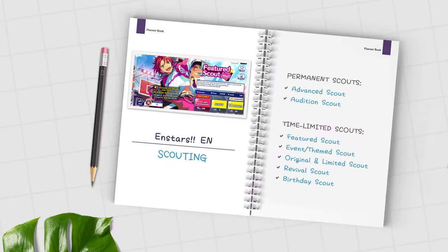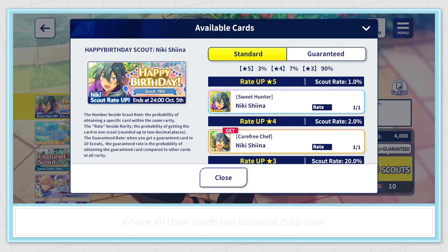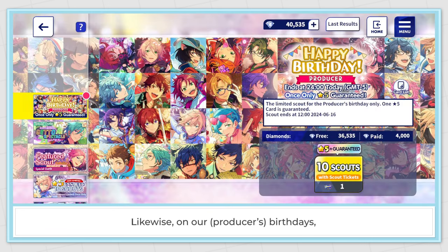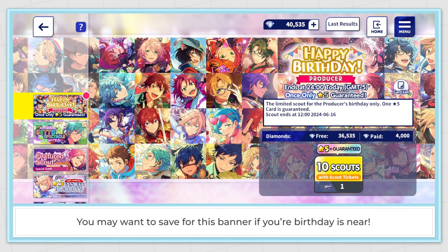Birthday Scout: on an idol's birthday, there will be a 1-day birthday banner where all their cards get a boosted drop rate. Likewise, on our own birthdays, we'll also get a special 1-day banner where we can do a multi using 3,000 dias and we're guaranteed at least 1 five-star from the scout. You might want to save for this banner if your birthday is near.